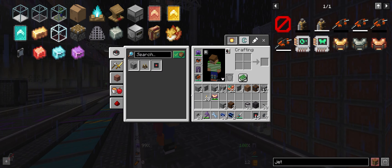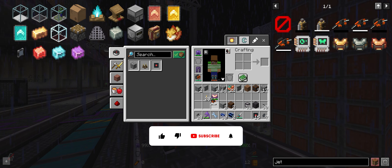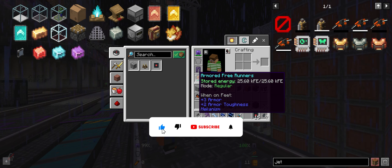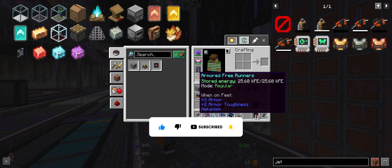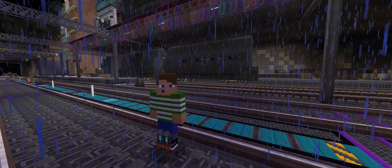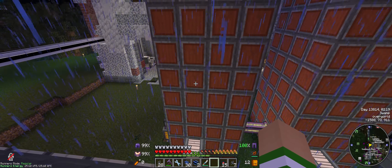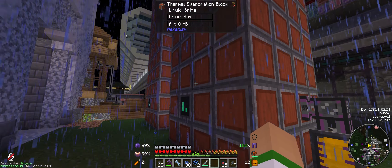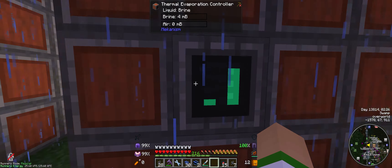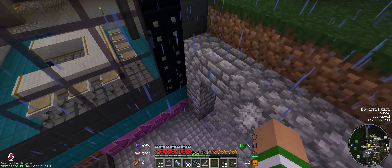These are both Mekanism bits of equipment. I'm keeping the free runners on; the jetpack is only being used when I'm decorating buildings and texturing framed blocks. You may be wondering what these monstrosities are - well, these are Mekanism multiblocks, thermal evaporation multiblocks.